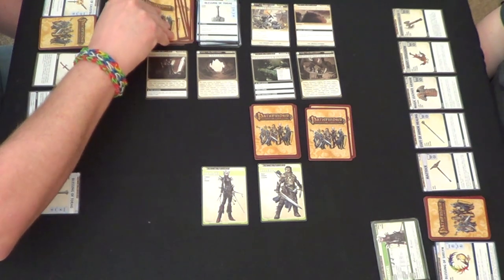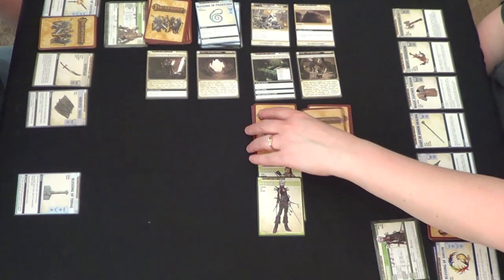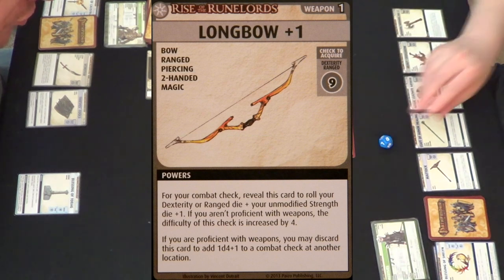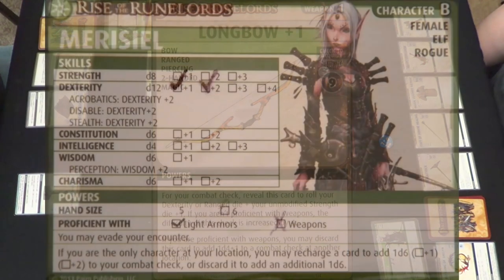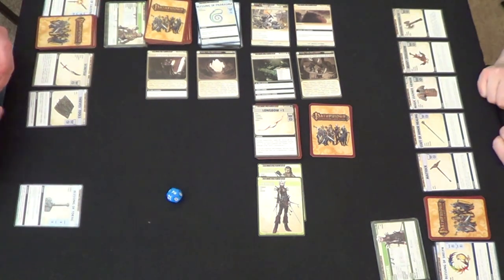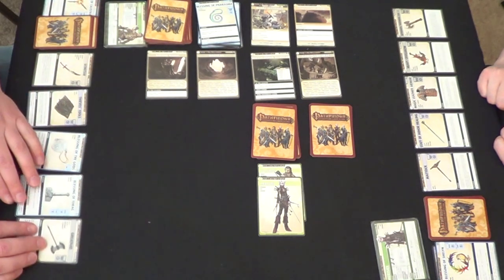I'll flip over your card — a Longbow! It's a Dexterity Ranged 9. For your combat check, reveal this card to roll your Dexterity or Ranged die plus your unmodified Strength die plus 1. You don't have Ranged, unfortunately, so it's a matter of rolling a 7 with a D12. I forgot to roll back up — let's go with a 7. And I rolled a 2, so goodbye Longbow. And I'd imagine it is my turn now.